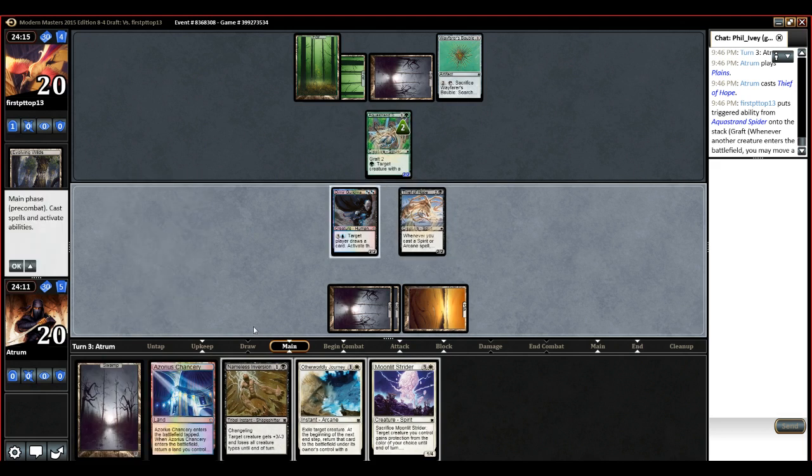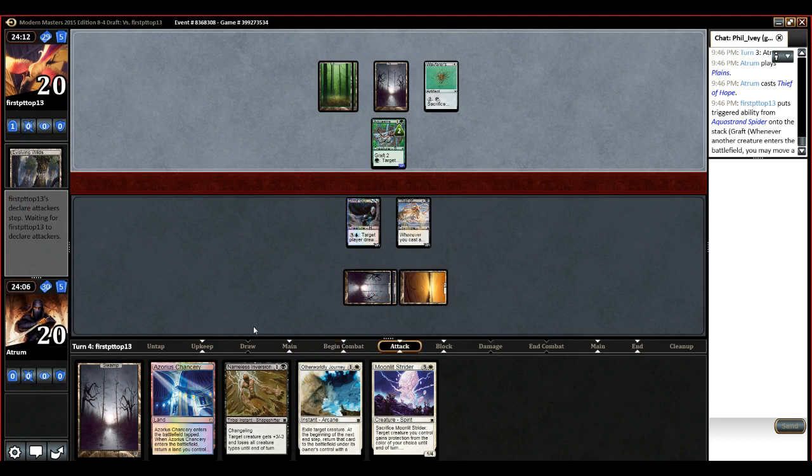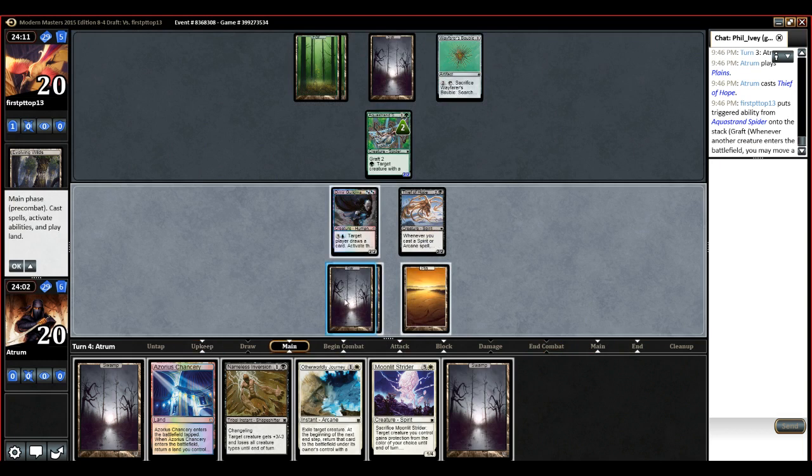Here we go with this thing again — the infinite grafts. Graft's a silly mechanic, because really most of the time you don't want to graft onto your opponent's creatures. Alright, he bricks. I think I just inversion that guy and get in for 4 and then play Chancery.